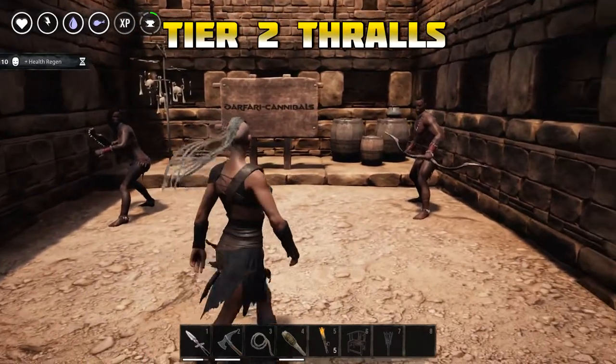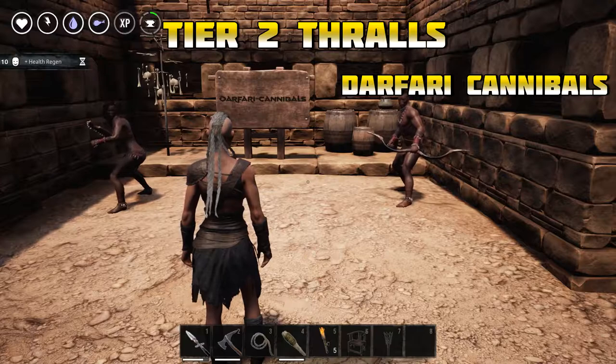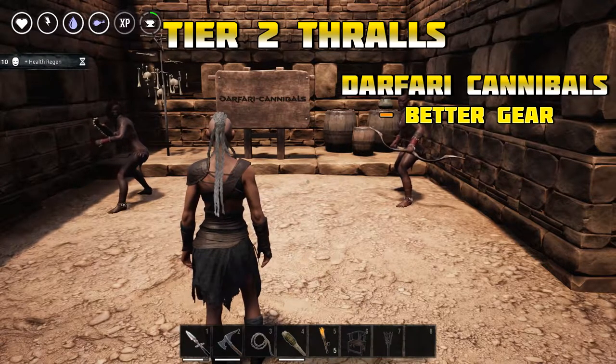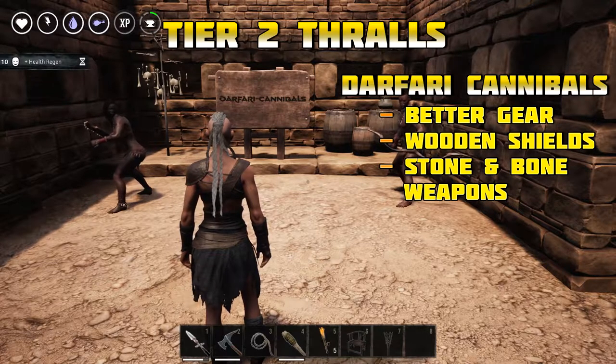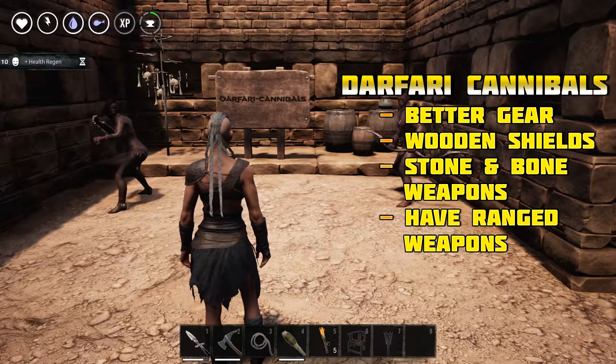The second tier of thralls in Conan Exiles are the Darfari Cannibals. They will have better gear than the Exiles and you can find them wielding wooden shields, as well as stone and bone weapons, and for range they use bows. Also, this faction will worship Yog.